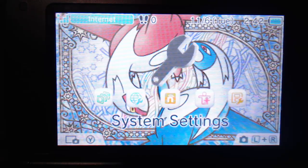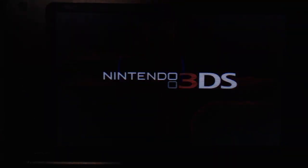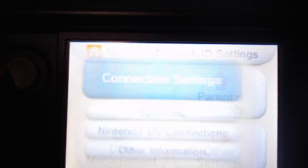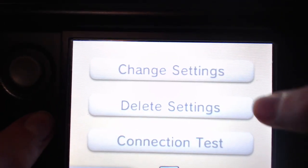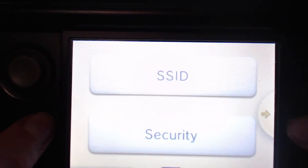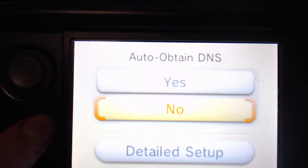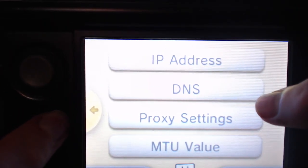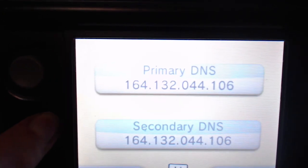I will show you how you get your own event Palkia, Giratina, to get all of these Pokémon. But first, you will have to go to your internet. Once you go to your internet, you will have to go to your connection settings. First you go to settings, then you go to connection settings, then you go to change settings. Then you will go to the DNS where you have to click on detail setup.